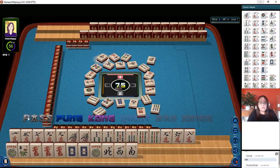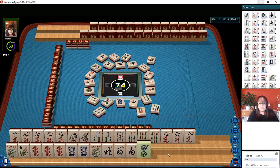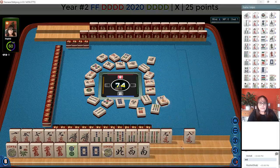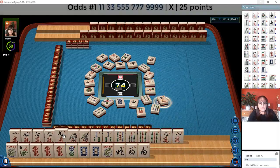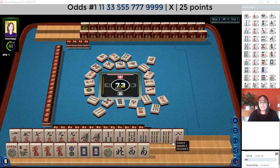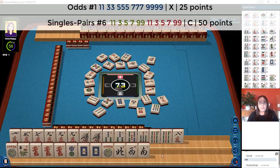Hindsight is 20-20. Three crack, one crack. Year tiles. Here's the year tiles. Let's let the six crack go. Six characters. We have one, five, seven, nine; one, three, five, seven, nine. We might be able to play the pair hand if we can get that three crack back.